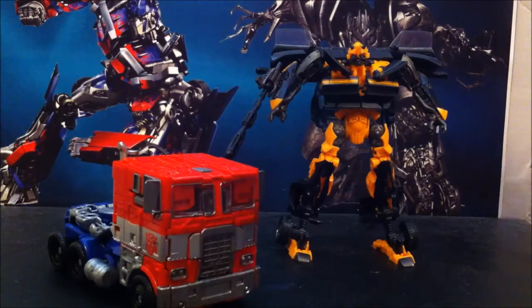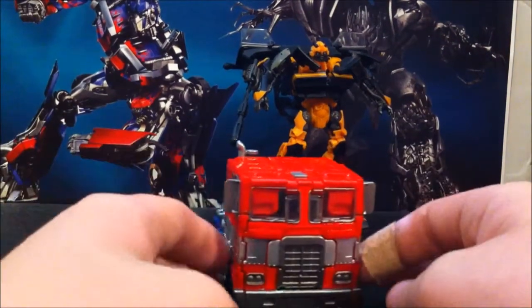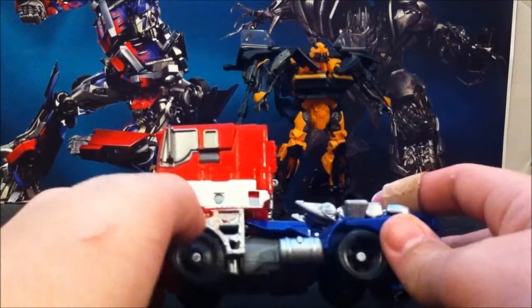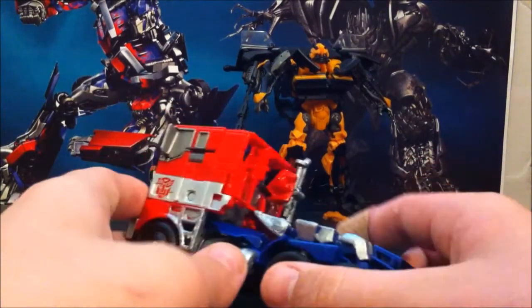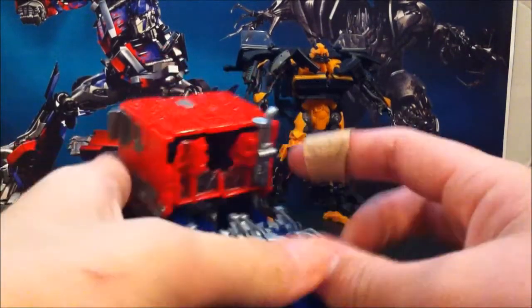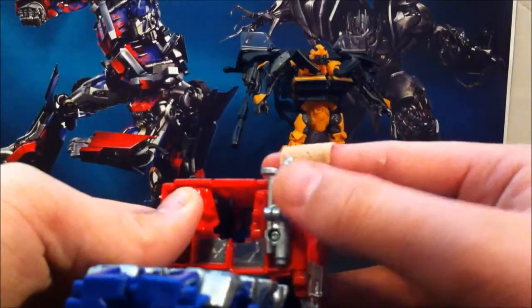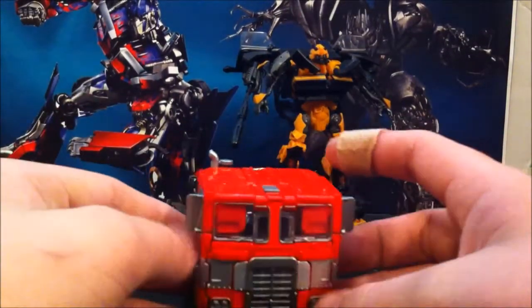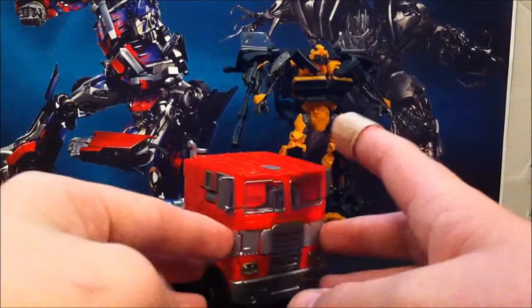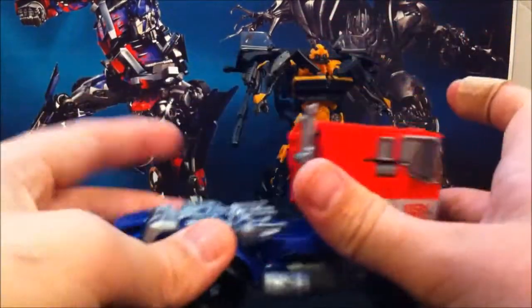I'll show Bumblebee off whenever we're getting to robot mode with Evasion Prime. I'm going to run through this nice and quick. I painted these parts silver — I need to go back and work on this one, scratched it up a little bit. I painted the gas pants over there. This is all silver that I painted, and the bottom of the feet are silver.